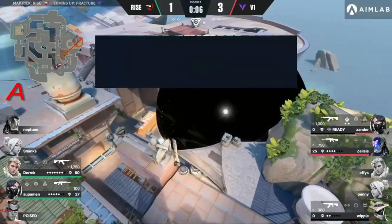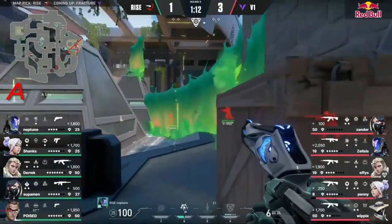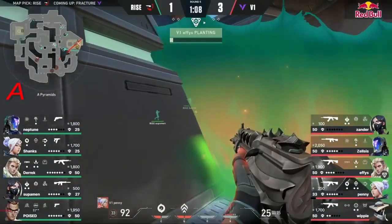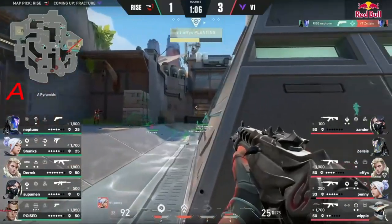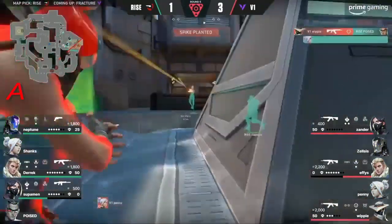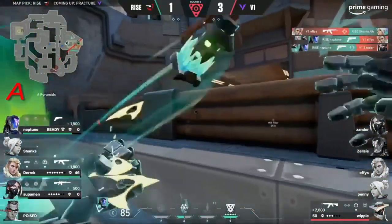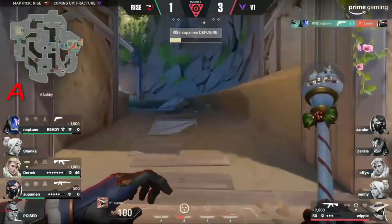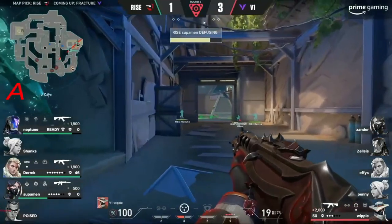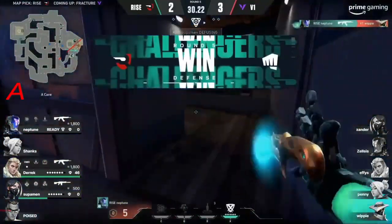That's the problem with the setup — Superman is playing over towards B main. He's been the point man for every single take so far, and once again it's the same exact thing. This time the rotation is coming much faster. It's gonna be hard as Neptune finds a kill to cross back over. That Sherriff is automatic headshots and he's already gotten three.